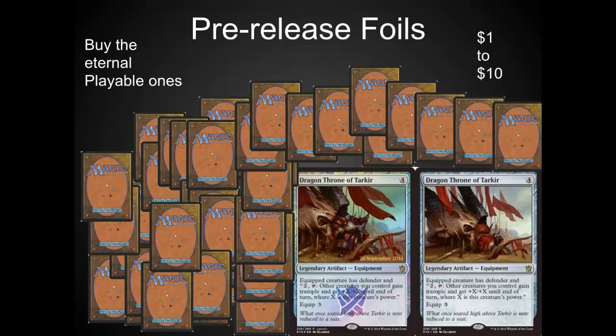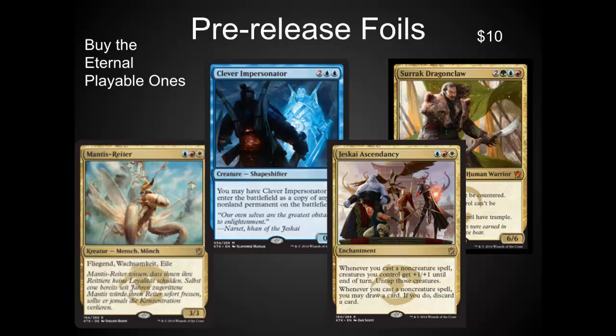A lot of people have been asking about the pre-release foils — what do you pay for these things, what are they worth, are they worth the same as a foil or a non-foil? Traditionally pre-release foils have been worth the same as a non-foil, but we have 40 different pre-release foils here, so they're actually a lot rarer than the previous pre-release foils. The only difference is a little stamp showing you where they came from. I am recommending buying these at anywhere between the price of a non-foil and the price of a foil — they may even be more valuable because they are more limited. I would only pick up the ones that are eternal playable: things you'll see in a combo deck, EDH, cube, Modern, or Legacy. I'm trading for Clever Impersonator and Mantis Rider as my two favorites right now.